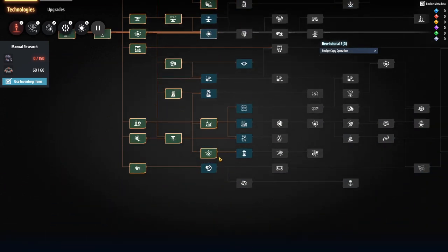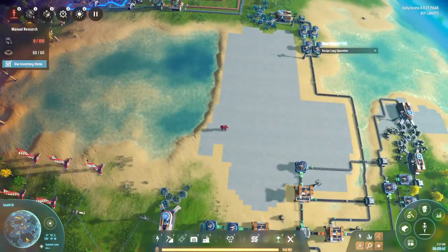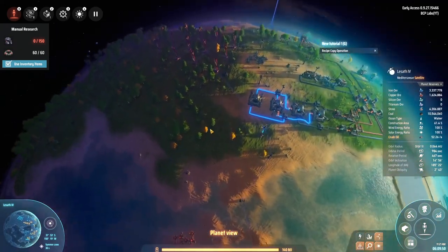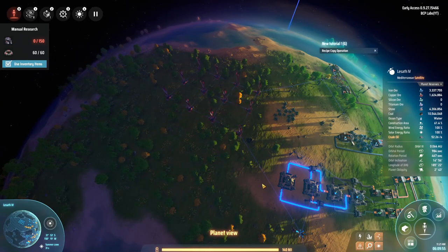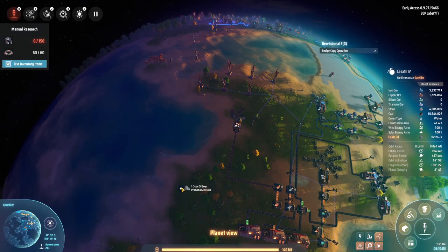We need to get the electromagnetic or energy matrix going. For this we need energetic graphite - which is just some smelted coal - and then hydrogen, which comes from the oil. I have looked around and in planet view I do have one oil seep doing just over two barrels per second, and another one over here. From what I can tell with the recipes, one seep should be able to run four refineries.